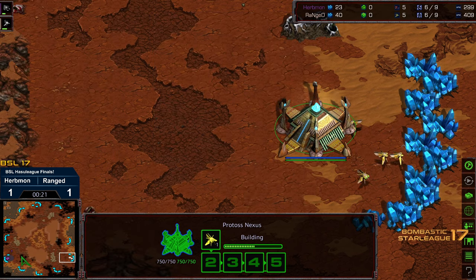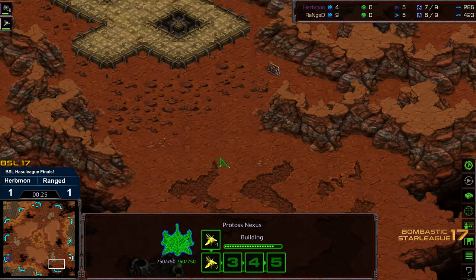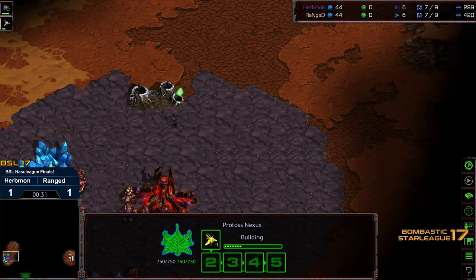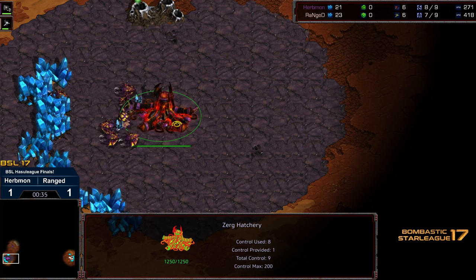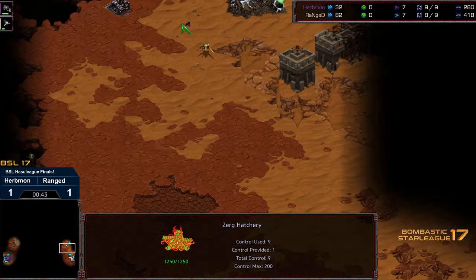I'm gonna favor Urbmon a little bit on this map, not because I don't think Ranged is very capable of running a bunch of shenanigans, but this is a rampless map that has a very wide ramp, and Urbmon has been very successful in getting a lot of interesting Zergling runbys. Chat's letting me know that I'm overly philosophical, which I agree.